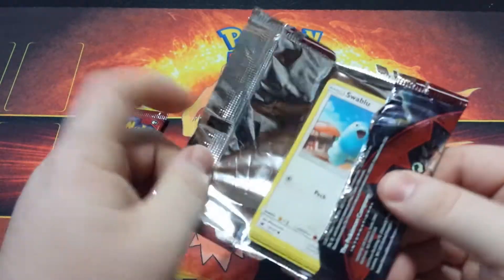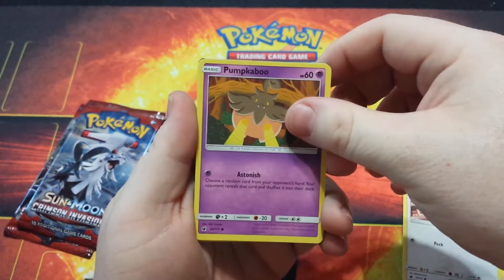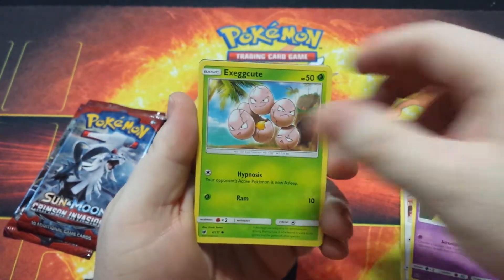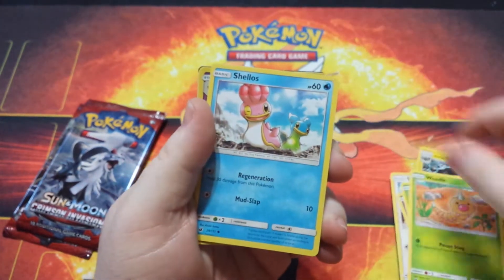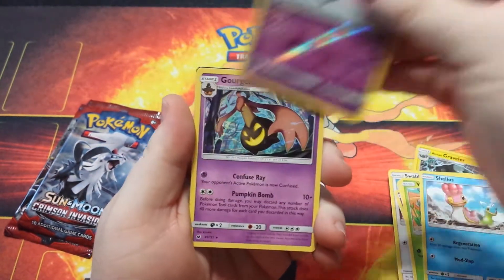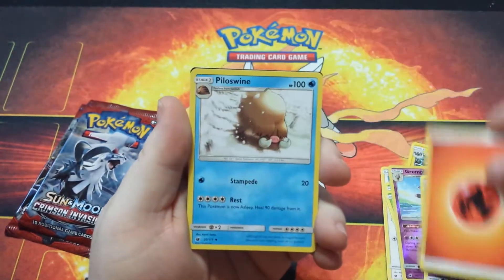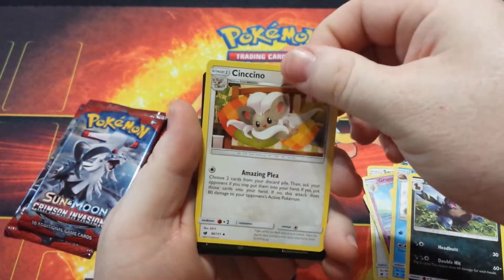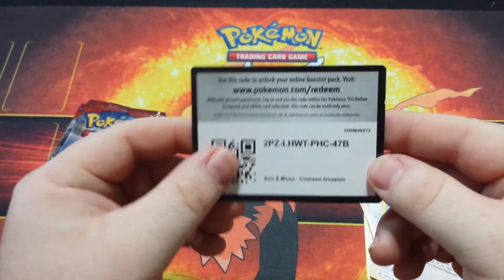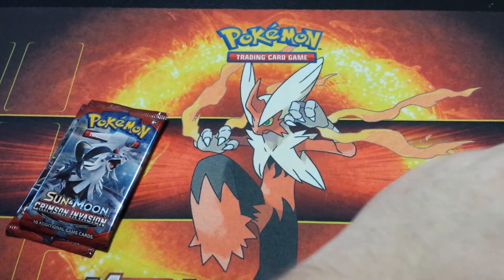Three packs left out of these five — let's see if we get anything interesting. We got a Swablu, a Pumpkaboo, an Exeggcute, a Weedle, a Shellos, a Reverse Holo Grumpig, a Gourgeist, an Energy, a Piloswine, a Zeraora, a Cinccino, and there's a code card for you.